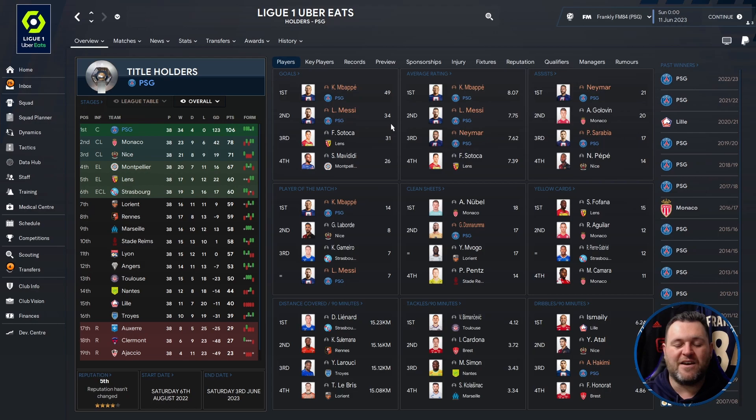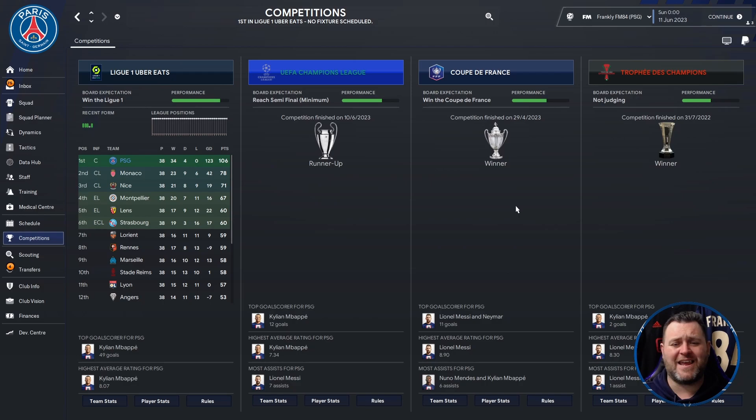Going to the profile page we can see Mbappe got 49 goals and Messi got 34 — that's an 83-goal pairing between those two. Mbappe had an 8.07 rating, Messi 7.75, Neymar 7.62. Neymar got 21 assists, Sarabia got 17. Mbappe got 14 player of the match awards and Messi 7. Donnarumma kept 17 clean sheets, and Hakimi is down here on 4.93 dribbles per 90 minutes. Fantastic season for PSG — they nearly won everything and nearly won every game they played in those competitions.